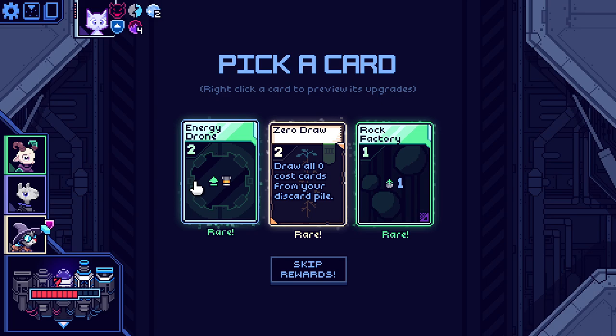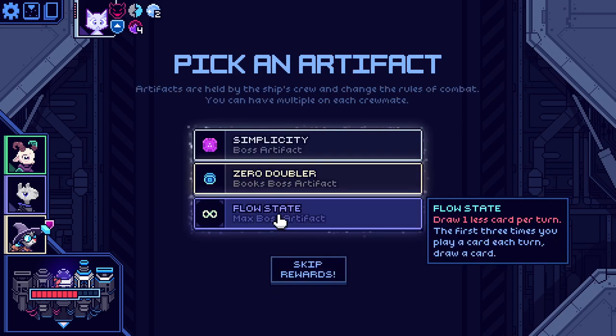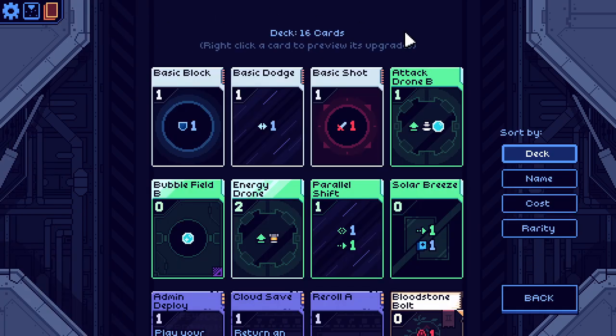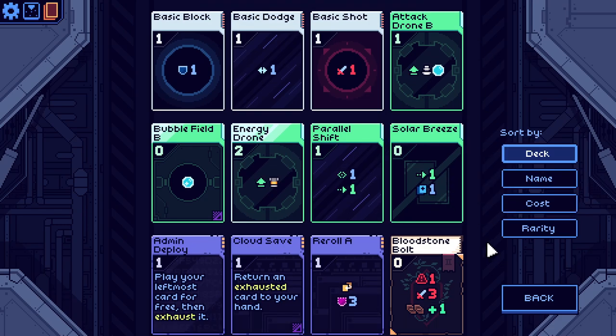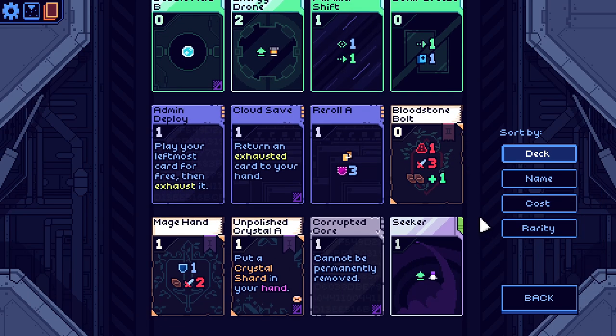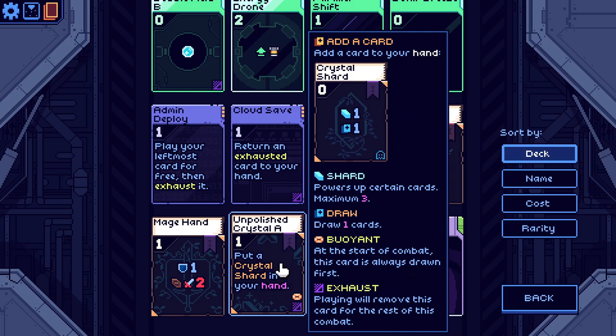We'll try the Energy Drone. You draw one less card, but the first three times you play a card you draw a card. So as long as you play at least three cards, it does nothing. But if you can play more than three, like six, you get free draws. Basically, it's a good way to get more shards, because the first crystal shard you play actually draws you two cards and also gives you two shards.